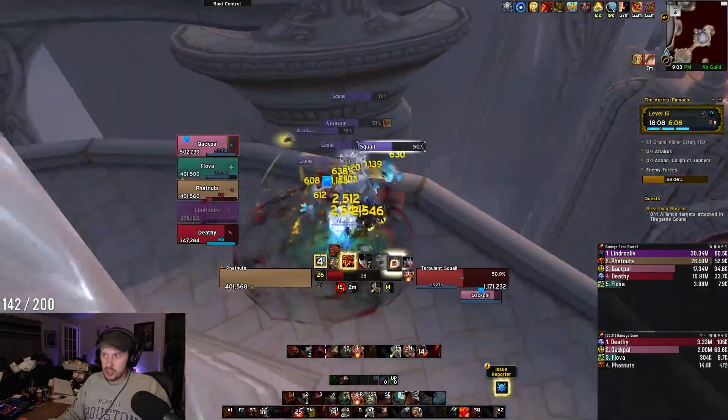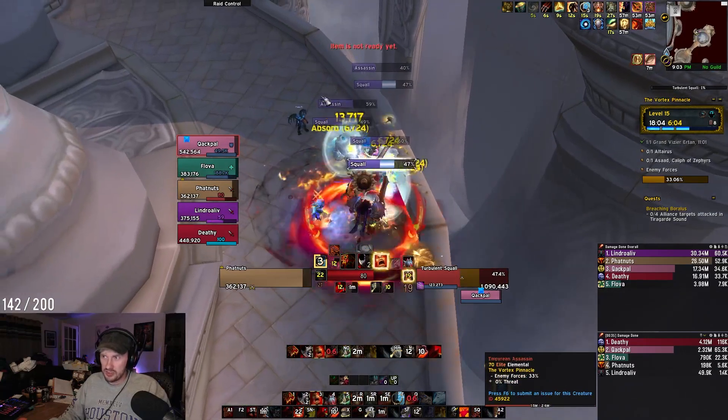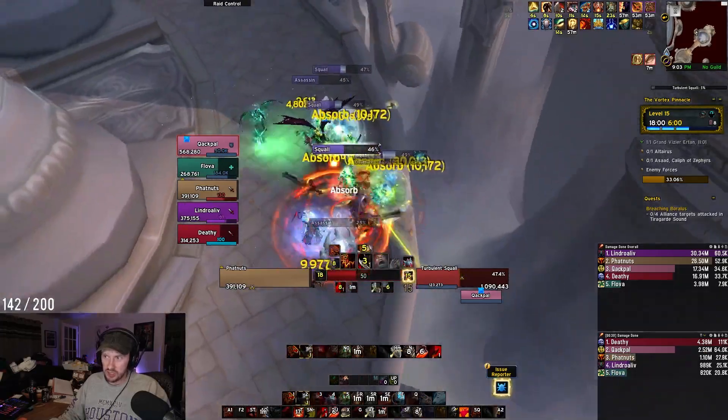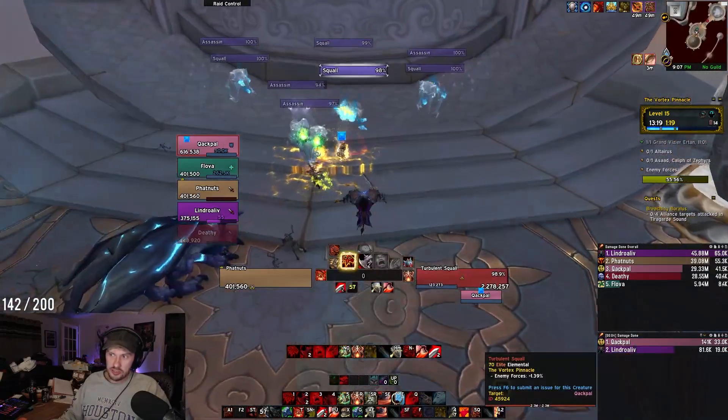This section of trash mainly consists of three types of enemies. You'll have your Turbulent Squalls, which don't do too much until they do. Just make sure you interrupt Cloudbursts, and if you have any purges or magic dispels, you can remove their shields. Master spell steal could come in clutch here.